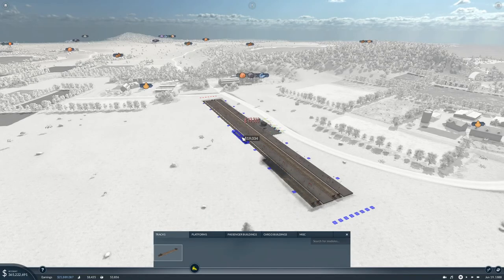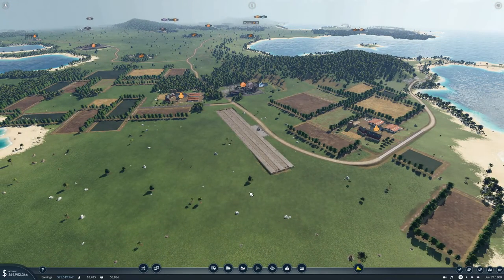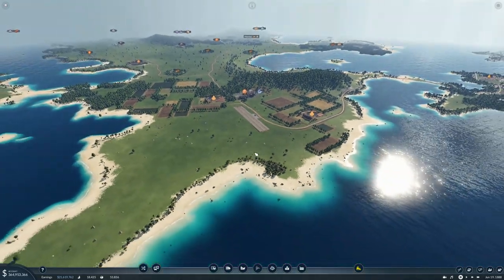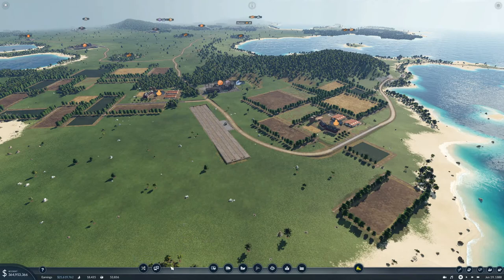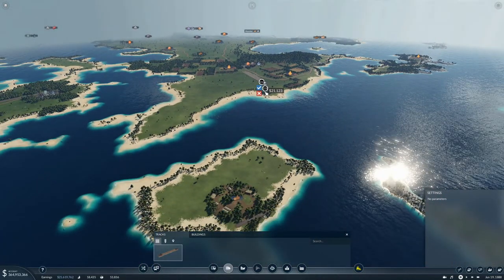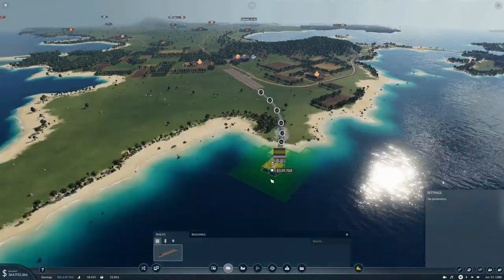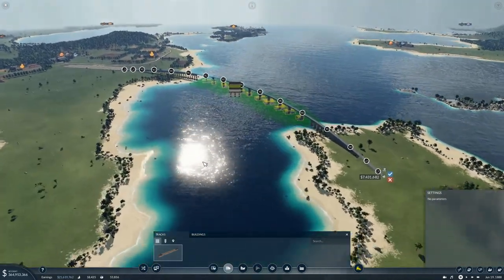So we need extra tracks and an extra platform. I think the outer one here is going to be for food over to there, and for grain over to there. So let's start putting in some tracks. I think I want to come across right here, and come up quite high for the ships.